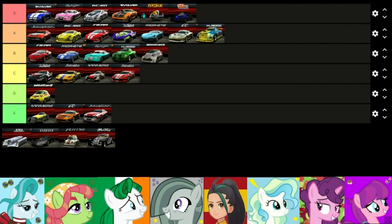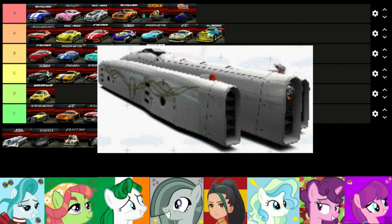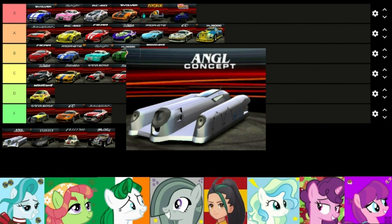Up next is the Kamada Angl Concept, also known as the Angelus. I never really understood this one — for a car based on the premise of an angel you'd expect its design to look more regal. The design is a little goofy but it's still fine. I played the PSP version too and honestly the Angelus there looks way better. I kind of have a soft spot for it though — it's the first special car you encounter and it's a decent all-rounder. B tier.